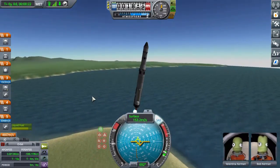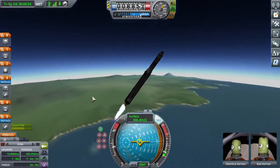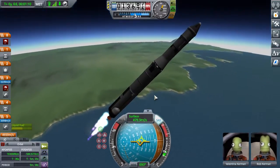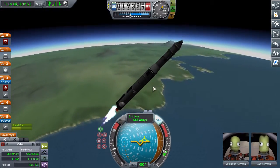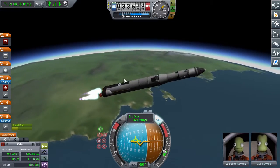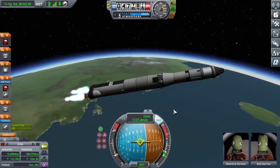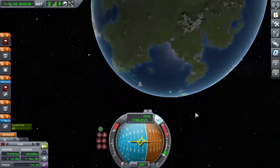Rocket number three — the third and final rocket. It's slightly modified; it's the same rocket as the last one but it has science units on it because this one's going to Eve. I got a contract to fly by Eve and collect science data. Yay, good for me, I guess.